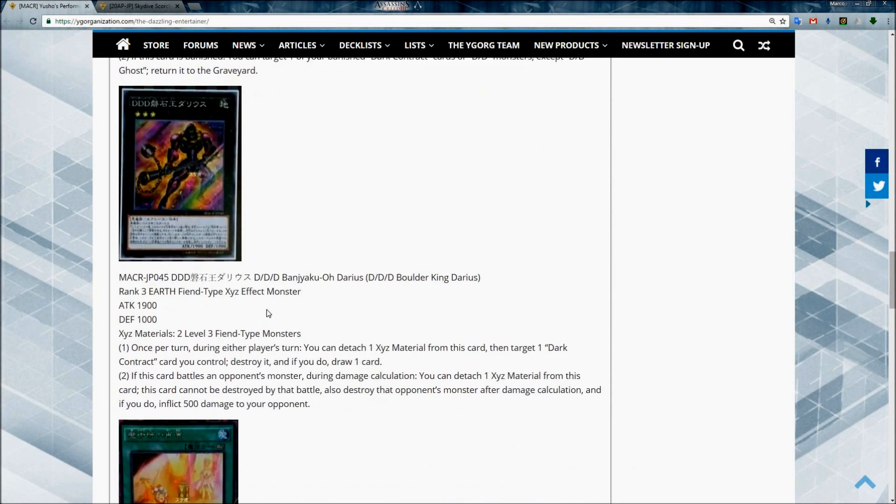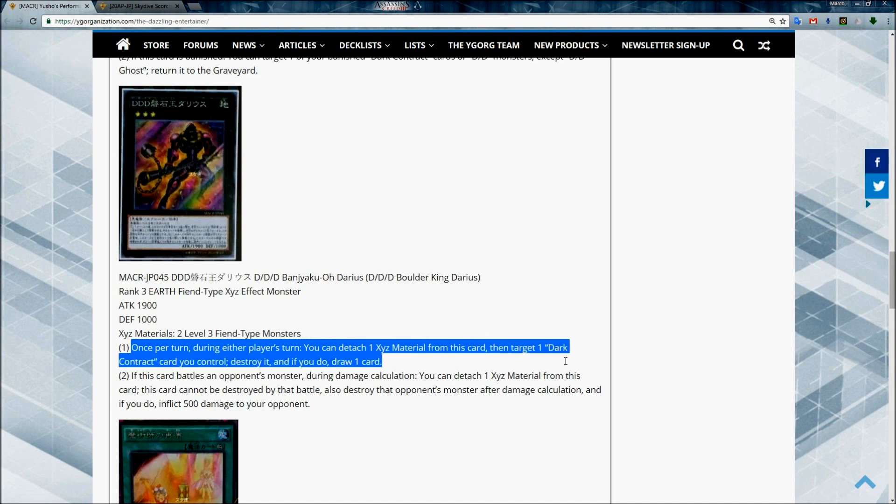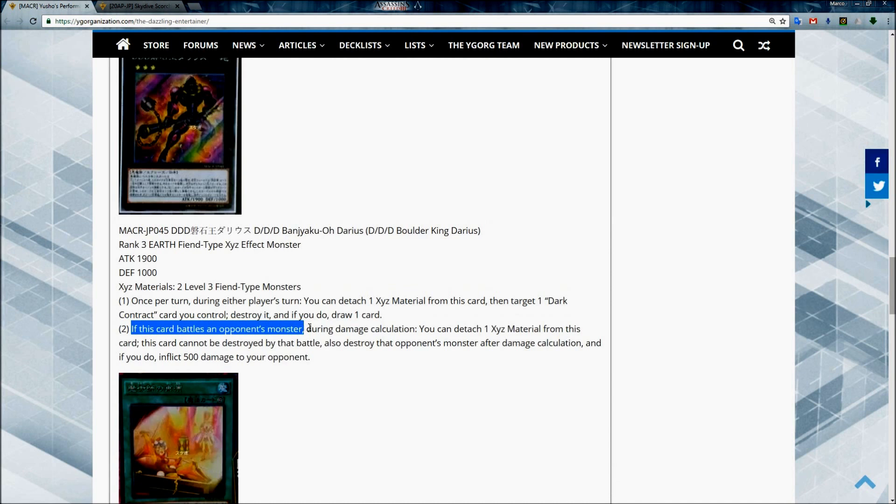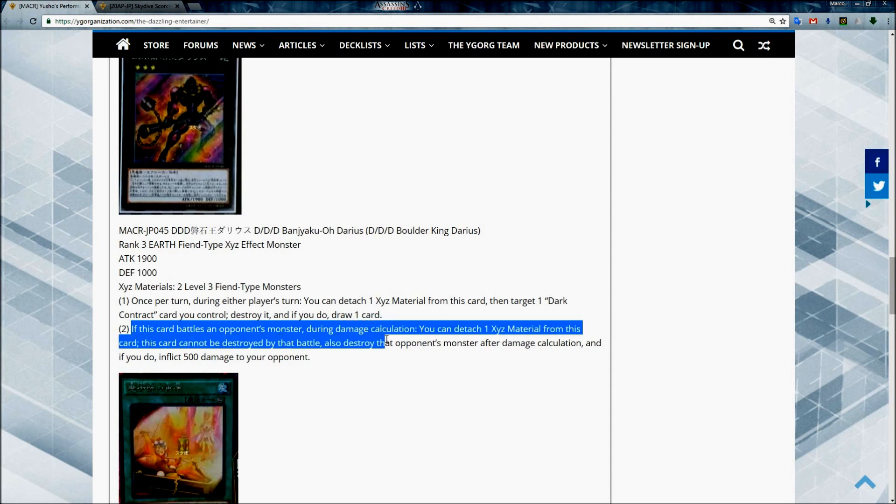The new XYZ monster is DDD Banjaku or Darius, also known as DD Boulder King Darius — a Rank 3 that requires two Level 3 Fiend-type monsters. Once per turn during either player's turn, you can detach one XYZ material from this card, then target one Dark Contract card you control, destroy it, and if you do, draw one card — this is amazing for this deck. If this card battles an opponent's monster during damage calculation, you can attach one XYZ material; this card cannot be destroyed by that battle, and it destroys that opponent's monster after damage calculation.